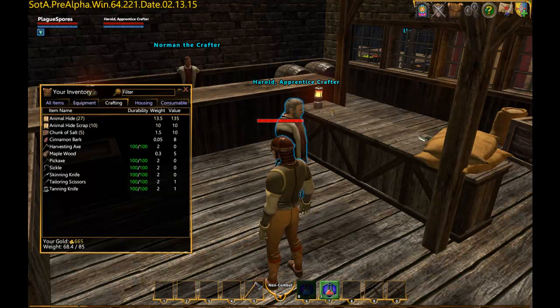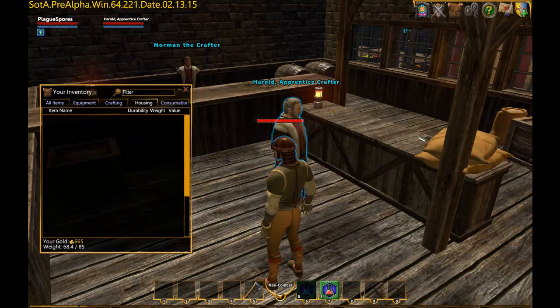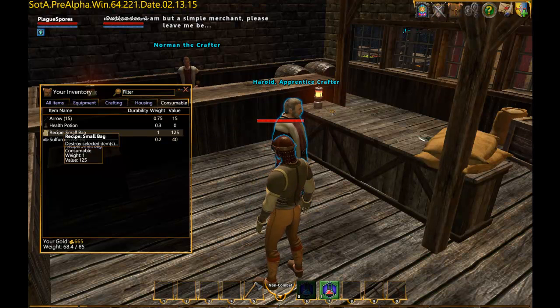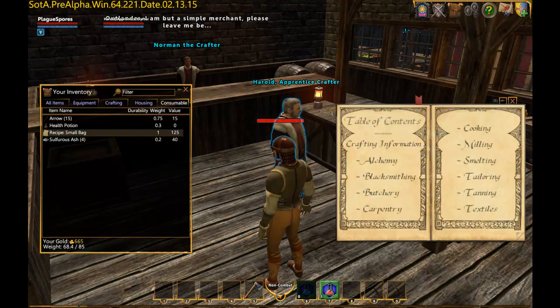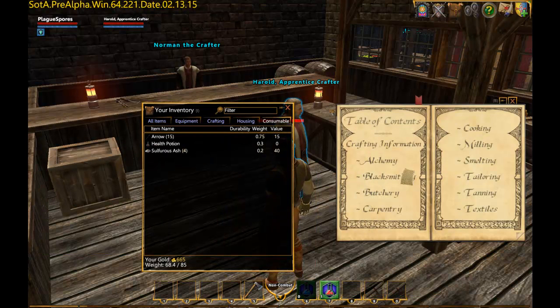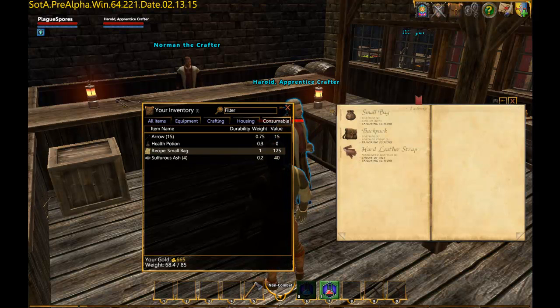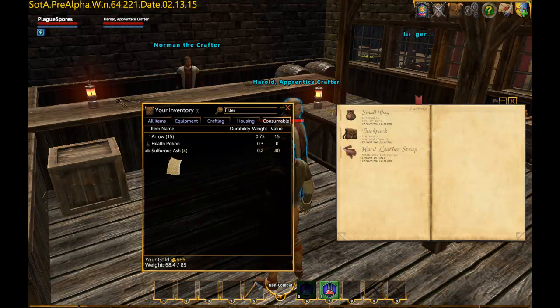Let's see — crafting. Does it automatically put it in my book? There it is. I really don't know how this is supposed to work. Let's see here. This would be tailoring. I might have already had that. I guess I should have looked first.